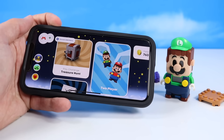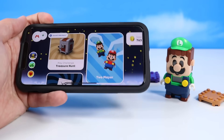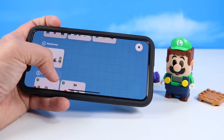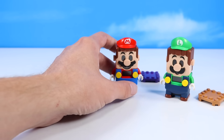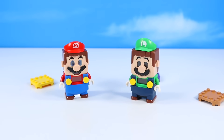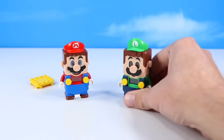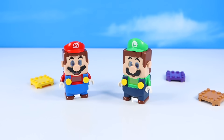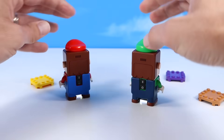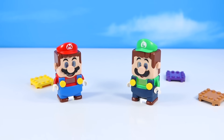Let's just put the app down for a minute. We can still do two-player without the app. Over here there's a quick guide on some of the things Mario and Luigi will do together. To get them to pair up, just first start them up — Lego Mario time! Lego Luigi time! — and then simply press their Bluetooth buttons to activate. Hello Luigi! Hi Mario! They address one another.